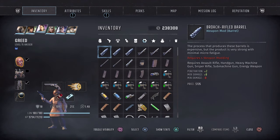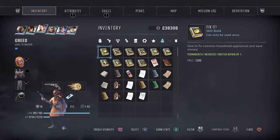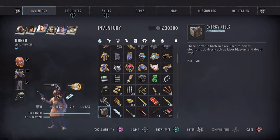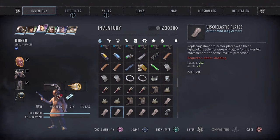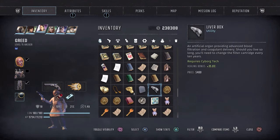Upon installing the part you bought for over a thousand dollars, you will earn the trophy/achievement Bodybuilder. Please note this is missable for one reason: if you decide to wipe out the Machine Commune, including killing the doctor, you'll miss out on it. That's it for the Wasteland 3 how-to-earn Bodybuilder trophy/achievement guide.